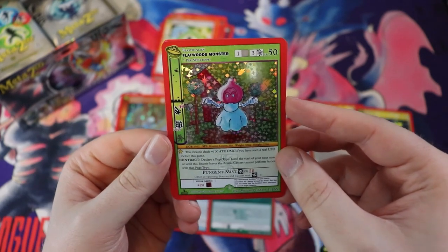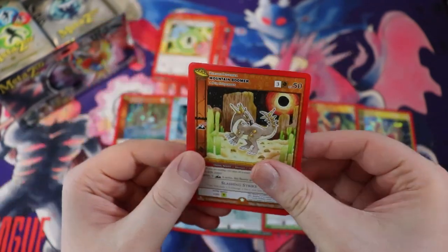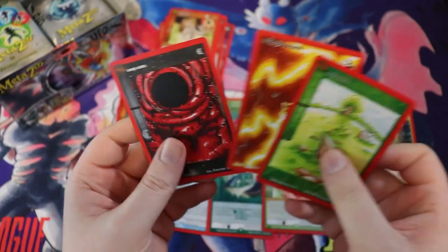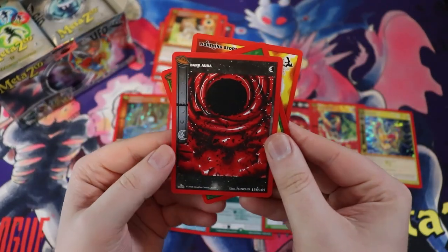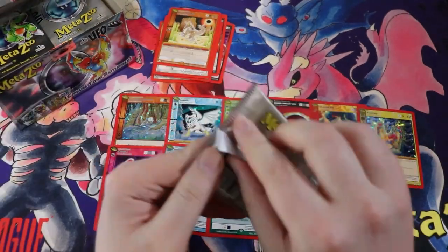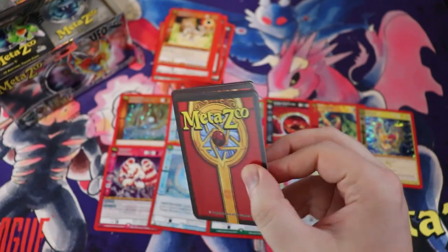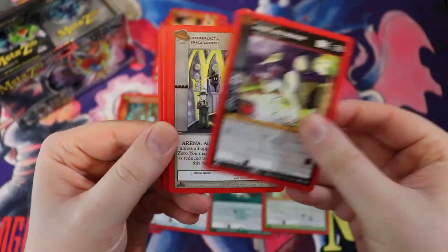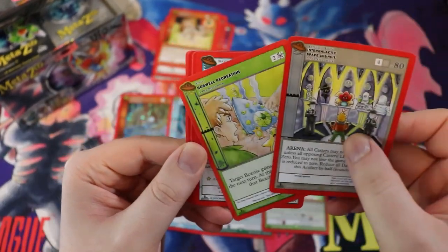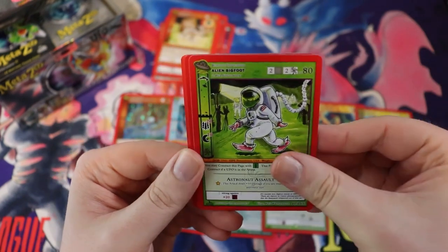Flatwood Monster — one per spell book. Is this a reprint or just a different version? That's pretty cool. Another full holo because this box is nuts. That dark aura looks insane. This box is crazy. If you're up on MetaZoo, what is the chase card from this set? I like the Saber-Toothed Tiger — looks sweet.